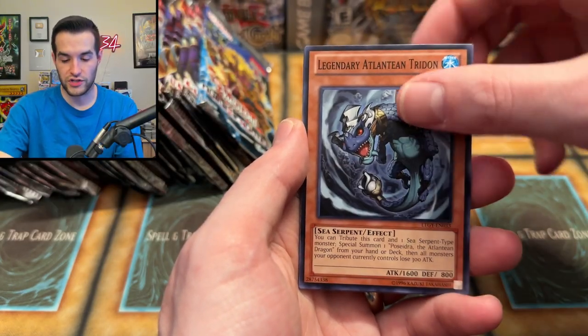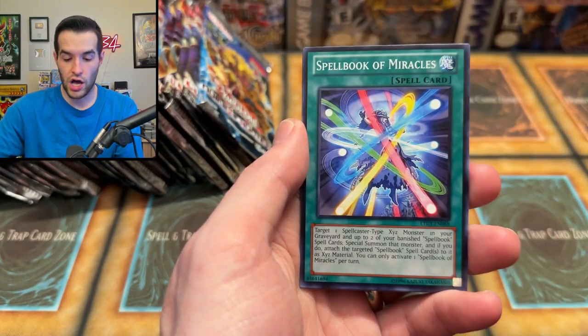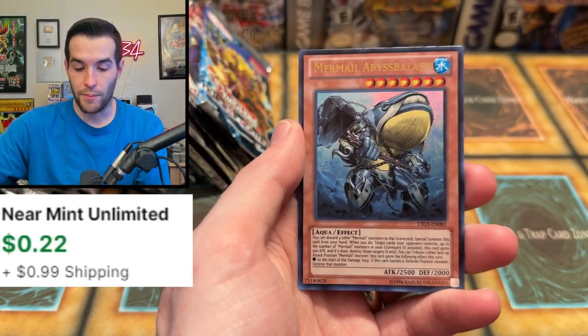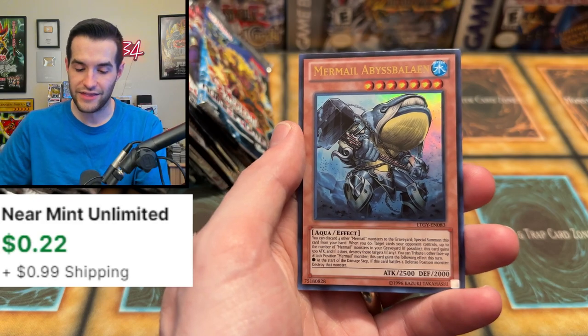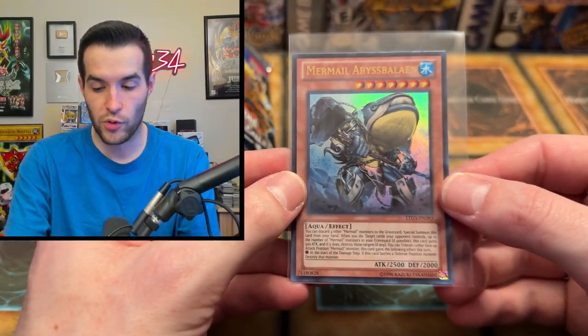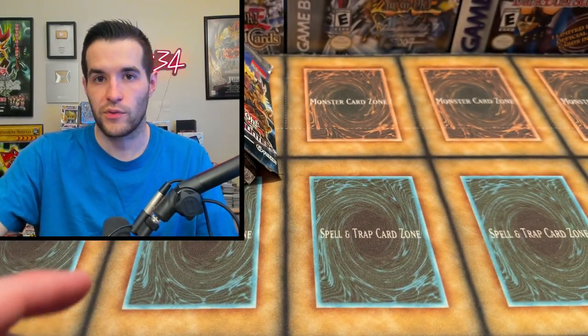Starfish, Mimic, Legendary Atlantean, Memory Loss, Spellbook of Miracles, Wheel of Prophecy, and Mermail Abyss Baleen. I think that one's not worth anything — some Mermail cards are worth something and some are not; I think that's one of the bad ones.